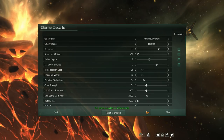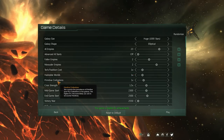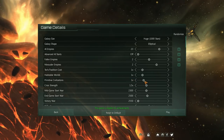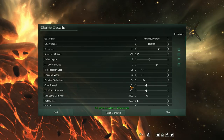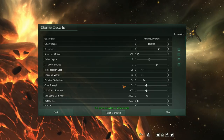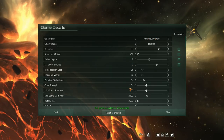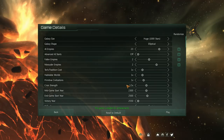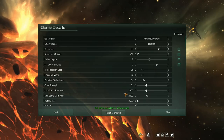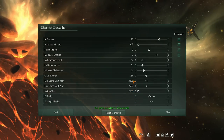Tech tradition costs and habitable world chance — keep those at normal. Primitive civilizations, races that have not yet reached the FTL age — keep how often they appear at normal as well. Crisis strength: at the very end of the game there is a random crisis that happens to the galaxy, sort of the end-game boss. For a galaxy of this size, 1.5 is normal. I wouldn't worry about that for your first playthrough. Mid game start, end game start — these are when events are set to trigger. Victory year is when the game determines who's the winner by points. Keep those at default.